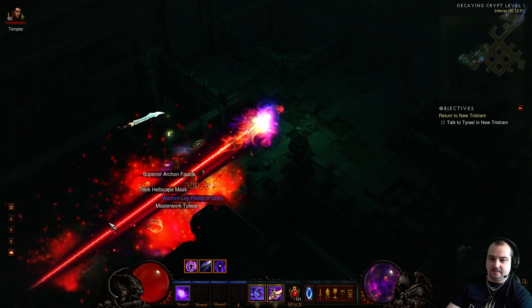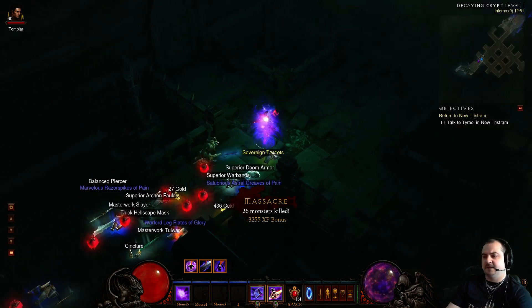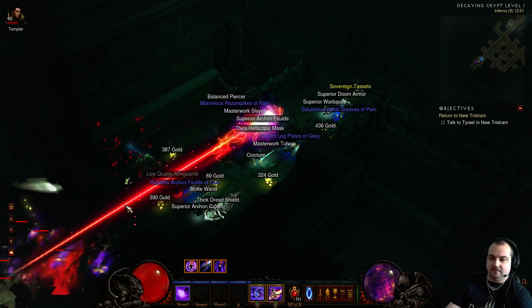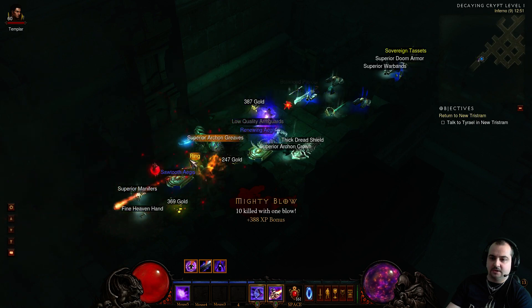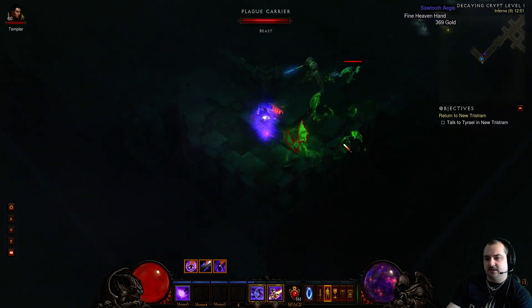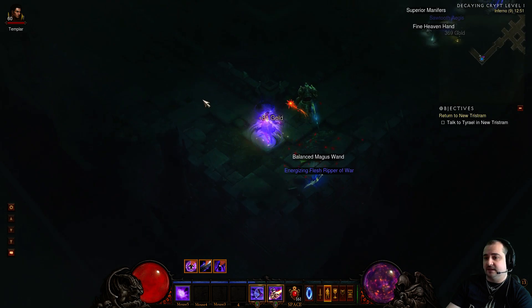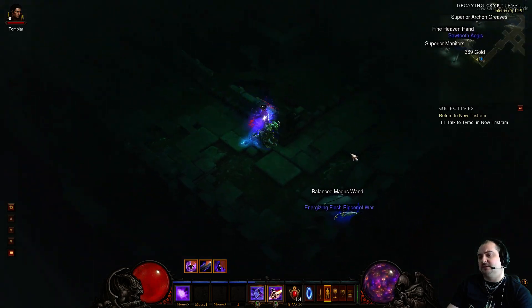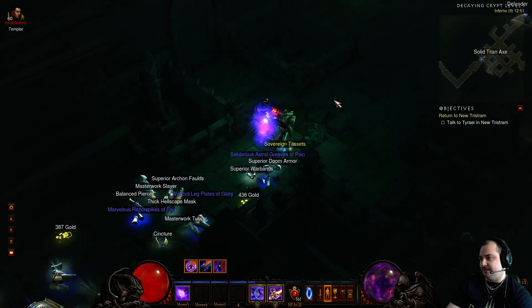This is MP9. My gear is okay for MP9 at the moment, but it always depends on your DPS. I'm on 334k DPS. If you can get that to 400k buffed, then just switch it to MP10 and you get even more EXP. It's fine at my current gear level. And remember guys, use this build while you can, because in Reaper of Souls you can't do this anymore. Critical Mass is being nerfed unfortunately, so use it while you can before Reaper of Souls comes out.